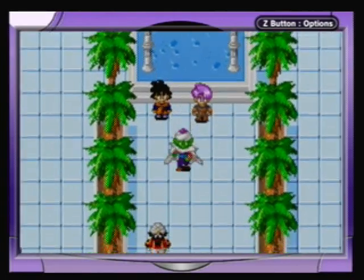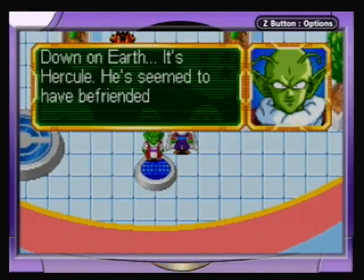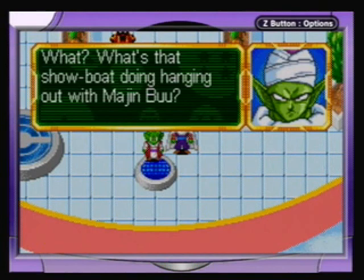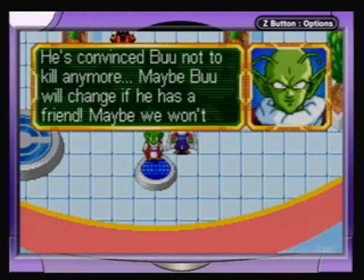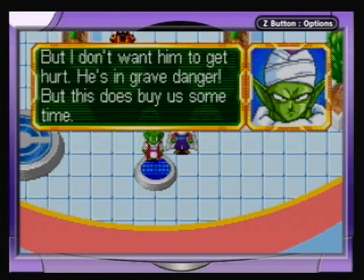Piccolo comes to look — Dende reports that down on Earth, Hercule has befriended Majin Boo and convinced him not to kill anymore. 'Maybe Boo will change if he has a friend. Maybe we won't have to fight him at all. I don't like Hercule, but I don't want him to get hurt. He's in grave danger, but this does buy us some time.'